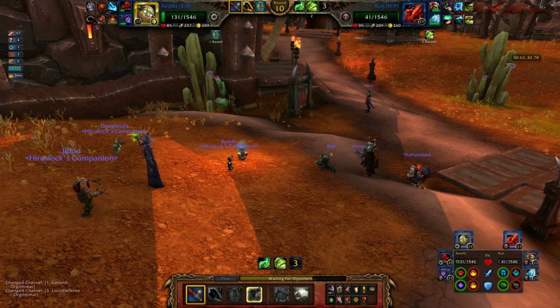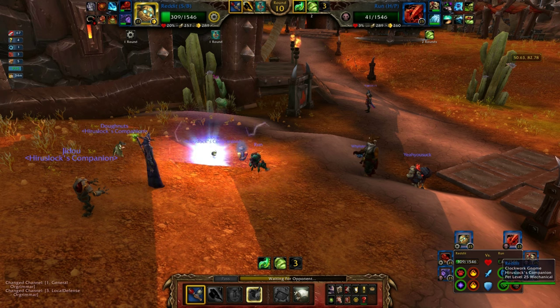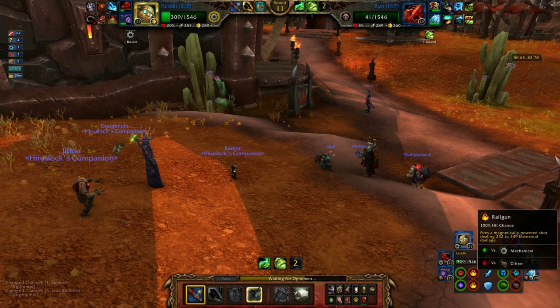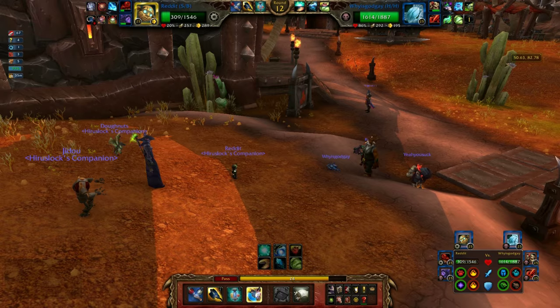The mechanical racial is nearly as strong, as it allows you to come back to life with 20% health. But 20% health is usually low enough to just get killed by a basic attack. And if you're slower than your opponent, you only get one free turn to attack after coming back alive, instead of two like the undead racial.